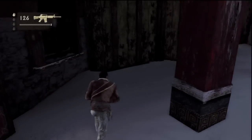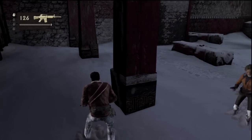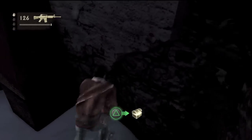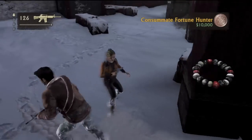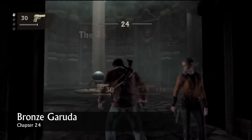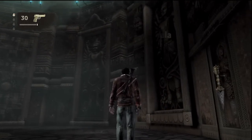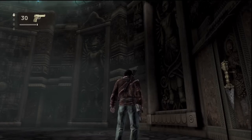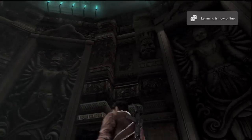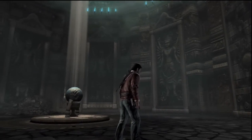Right after you drop down from that area, you can just hang a right. Obviously after you get all the enemies, it's probably easiest to look around for treasures. This one I did forget to record, but this is right before you do the thing. And then as soon as you enter the room, you should be able to see it and just shoot it down.